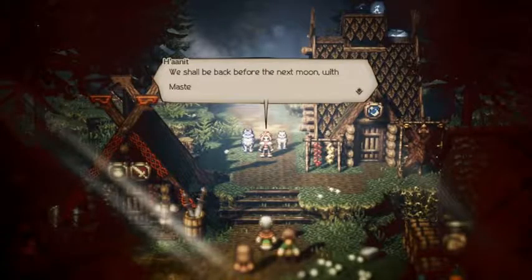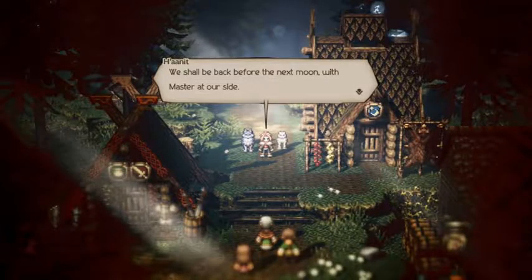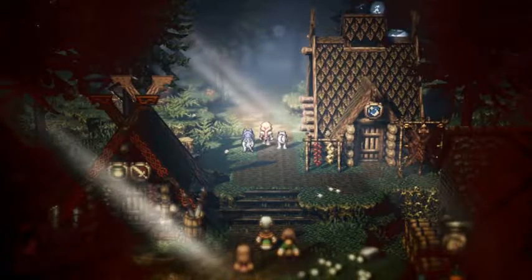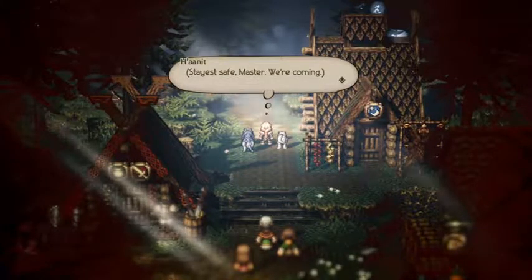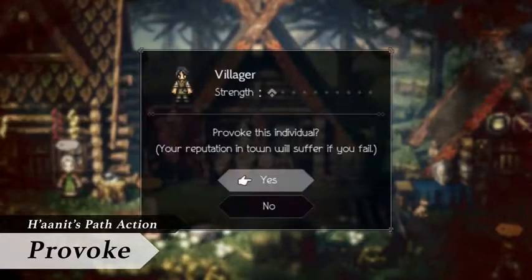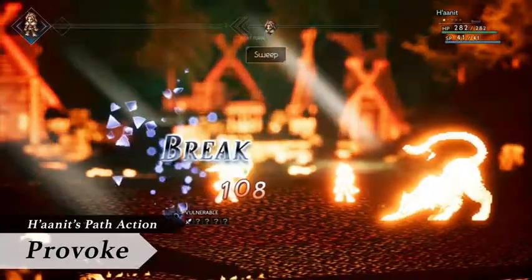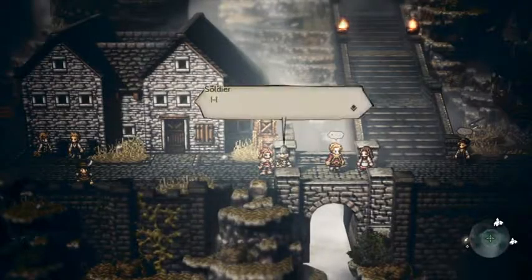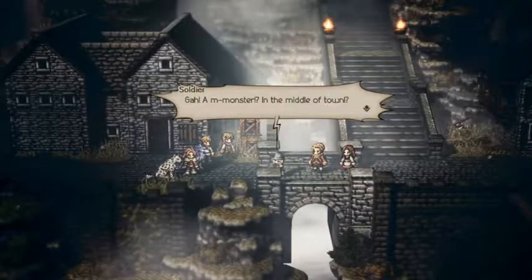She sets off on a journey in search of her master, who vanished pursuing a dreadful fiend. Honnit's path action is Provoke. She can sick various beasts on the people around her to draw them into combat. By doing so, she can chase off troublemakers or open paths blocked by foes.